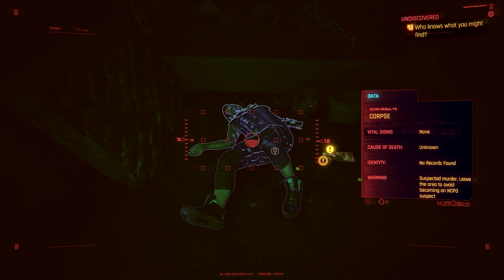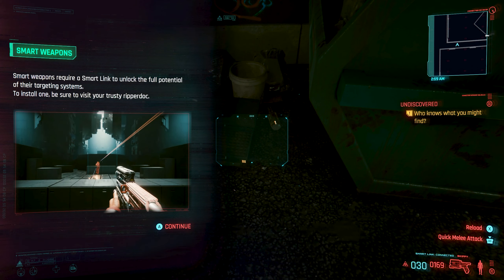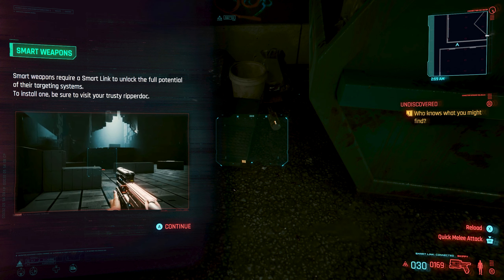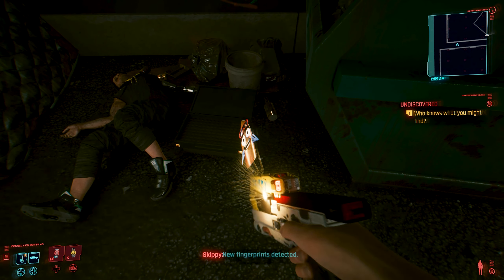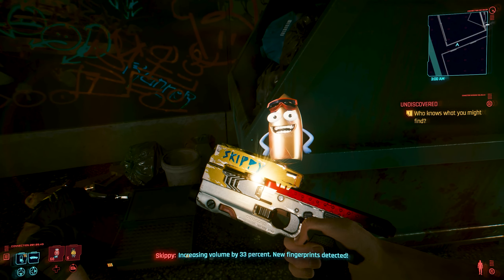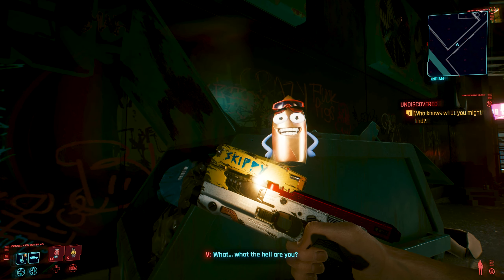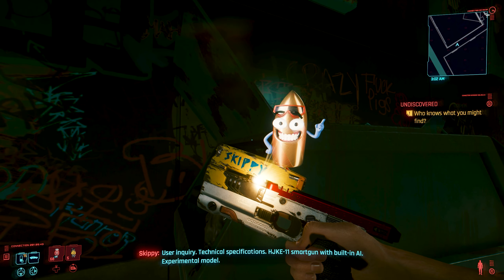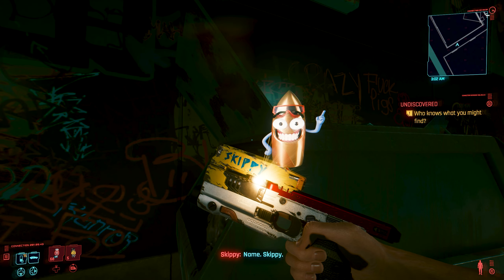You are now the owner of the Skippy gun. Congratulations. [Skippy]: New fingerprints detected. Increasing volume by 33 percent. New fingerprints detected. What the hell are you? [Skippy]: User inquiry. Technical specifications. H.J.K.E. 11 smart gun with built-in AI. Experimental model. Name: Skippy.